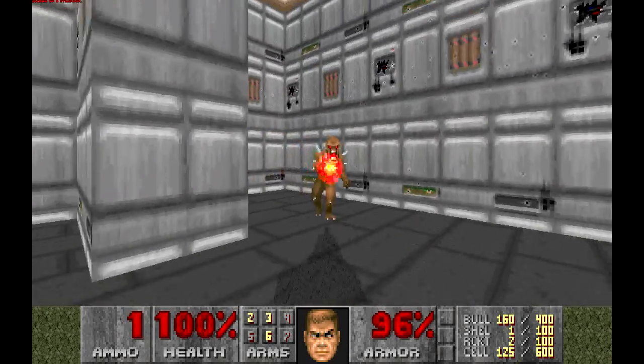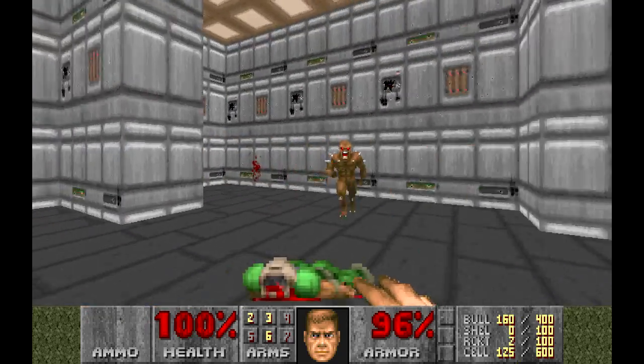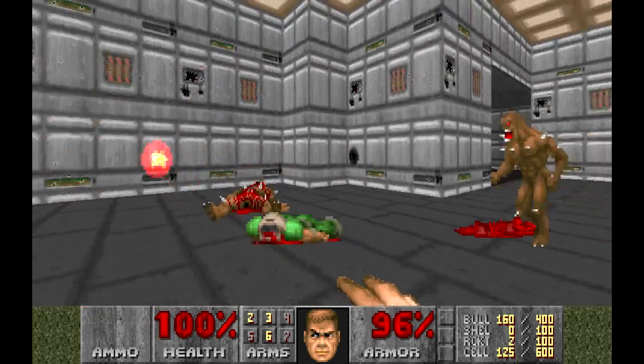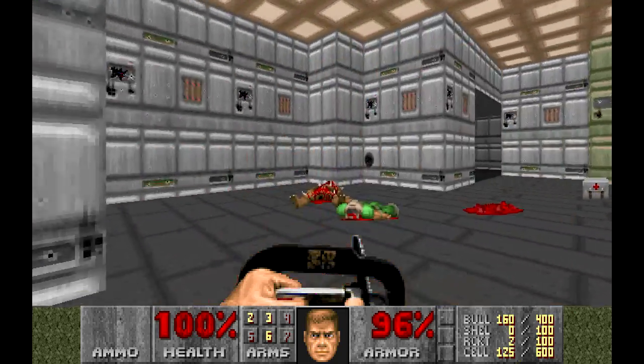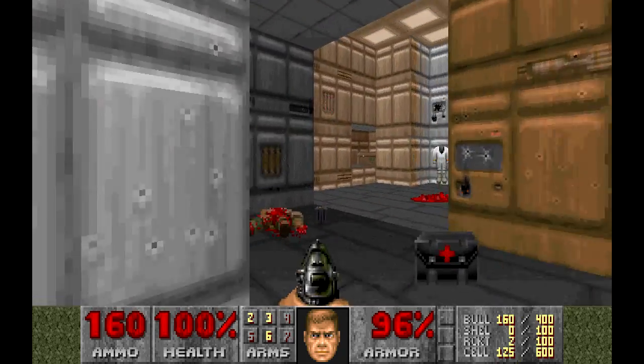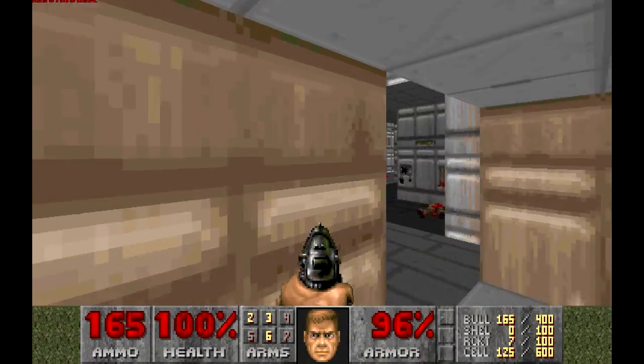I'll take that guy out. We've got 100% health — we just walked into him as well. Let's punch him. I don't know why I did that, that was a bit reckless. There's a berserker there, we will leave that for now. So there's a chem suit here and some ammunition. We can actually grab that, that's cool.